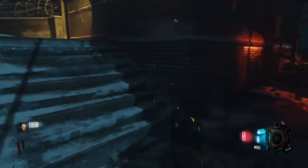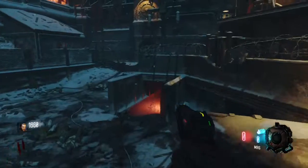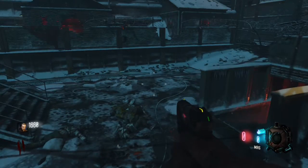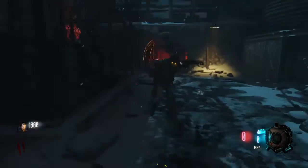On round 2, you're going to want to go ahead and knife each zombie twice. You'll see one, go up, knife it once, back up, and then go in and knife it again, just so you don't get hit — or double hit, sorry.